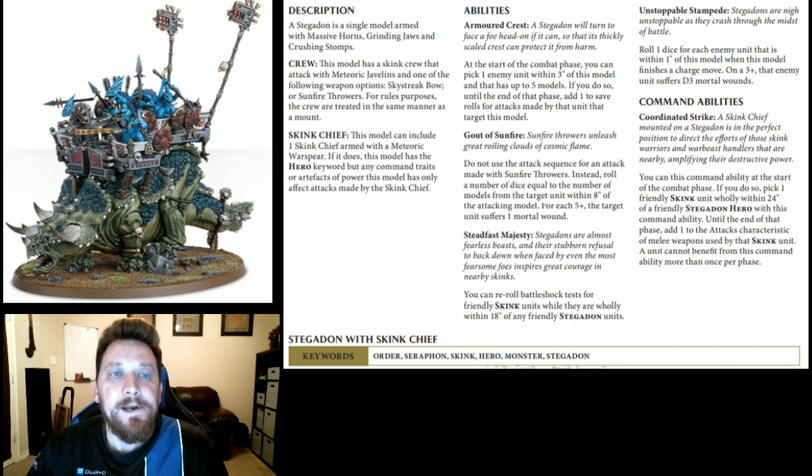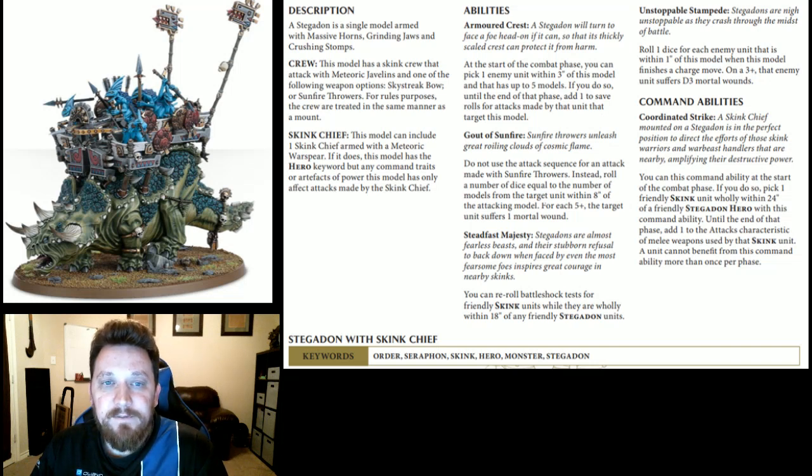The Skink Chief option: this model can include one Skink Chief, making it a hero with command traits — though artifacts only affect the Skink Chief. For abilities, Armored Crest lets you pick one enemy unit within three inches with up to five models; until end of phase, add one to save rolls made by that unit targeting this model. It's nice against heroes or elite units — goes up to a three-up save, making him tankier.